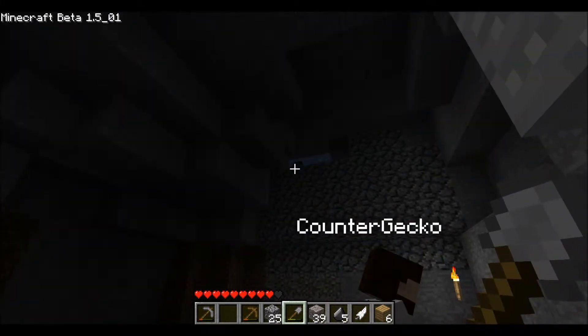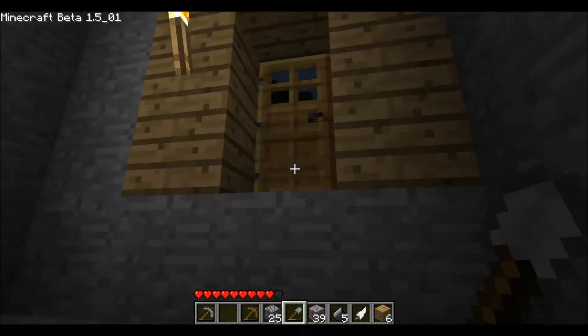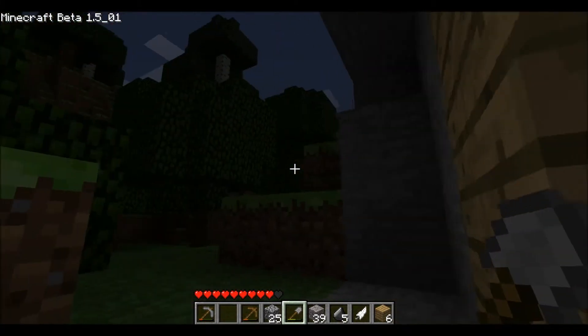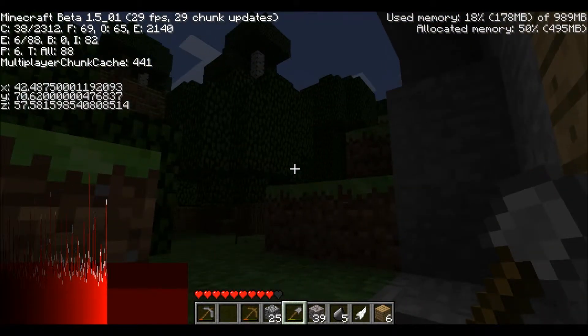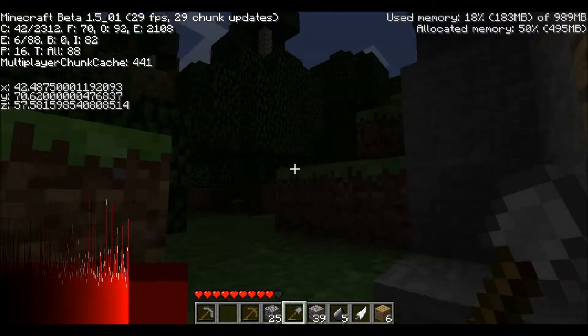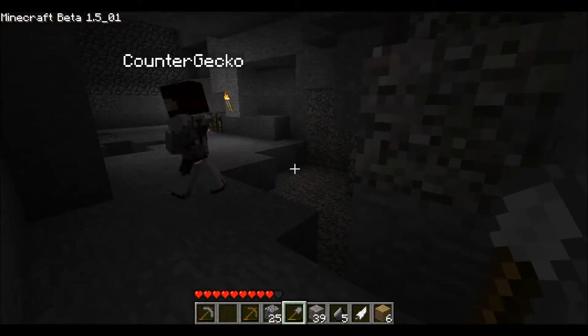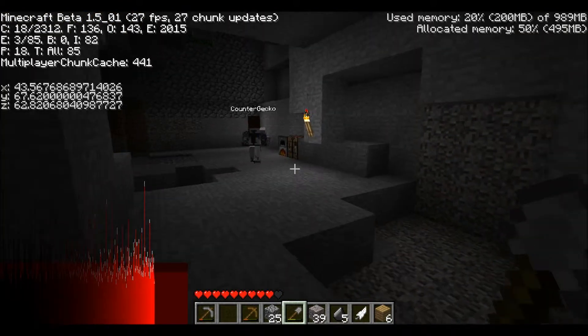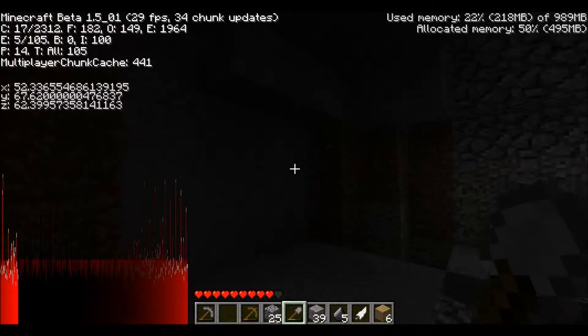It's getting lighter outside. I can see that through the little gap in the roof. I'm using the radar thing — I can see a couple of zombies. What do you mean the radar thing? F3. It's kind of like a radar because it shows you where zombies are. It's kind of cheating though, I guess.